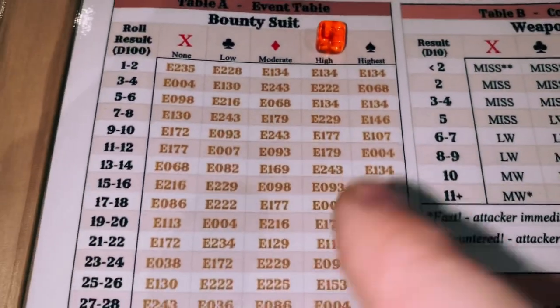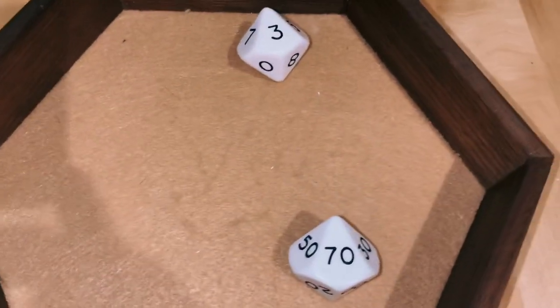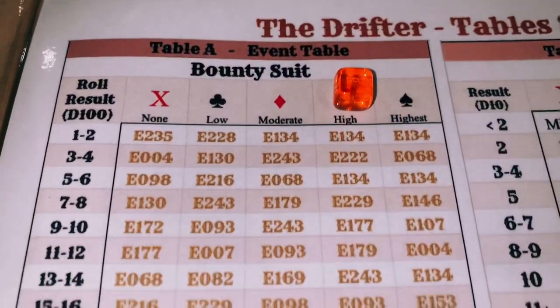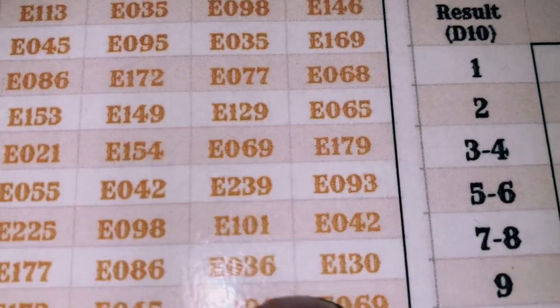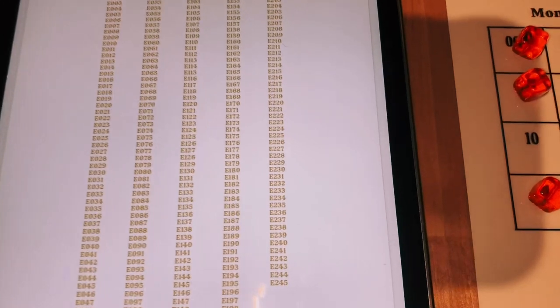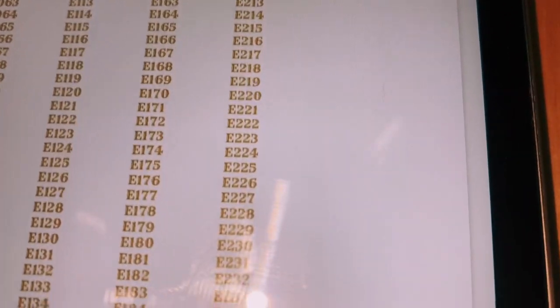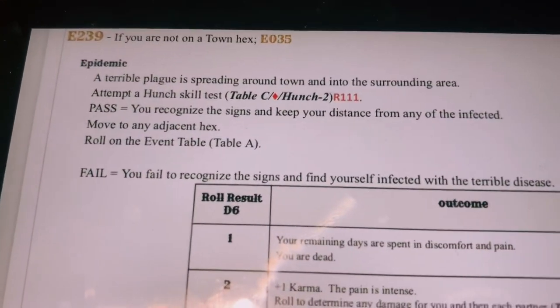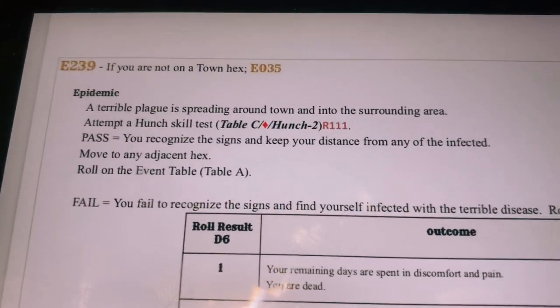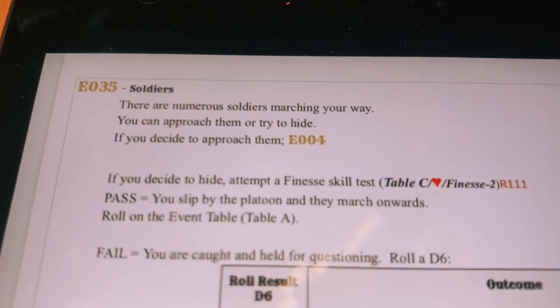Rolled a 73 on the d100, so 73 under the high bounty suit column gives us E239. Going to our event book on the iPad — E239: if you are not on a town hex, go to E035. E035 — Soldiers: there are numerous soldiers marching your way. You can approach them or try to hide. We decide to try to hide and circumvent them.